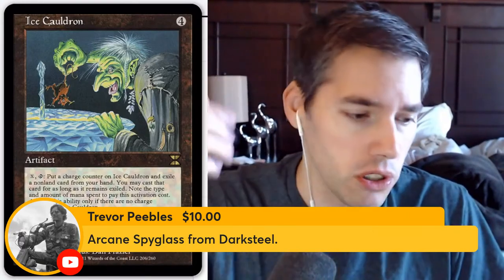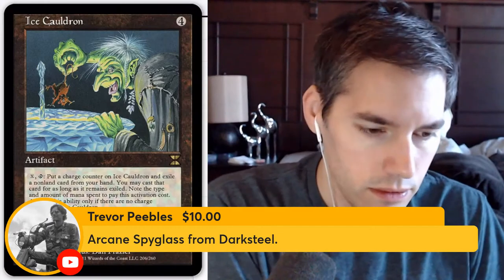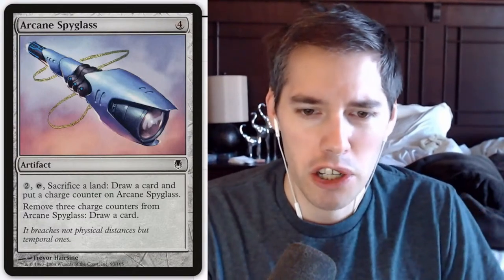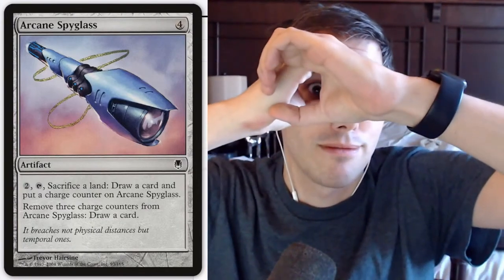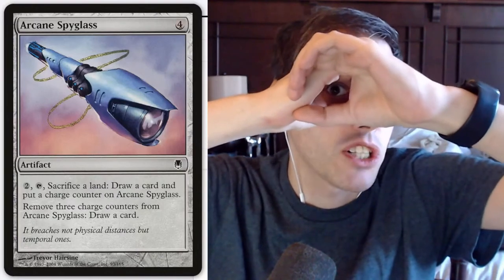Arcane Spyglass from Darksteel — four mana, then pay an additional two mana, tap, sack a land — the last thing I want to sacrifice, can't we sacrifice some artifacts? — draw a card and put a charge counter on Arcane Spyglass. Remove three charge counters from Arcane Spyglass: draw a card. It's doing a lot of stuff but it's not really anything I want it to do. The flavor of spying on people, and I have to sack my lands to do it?